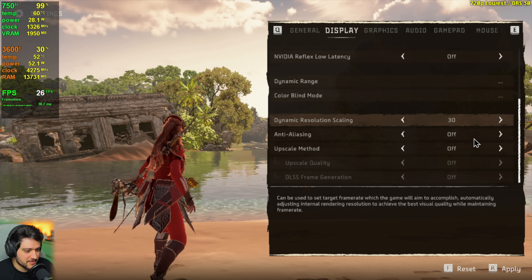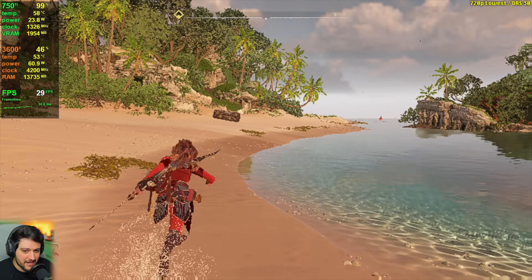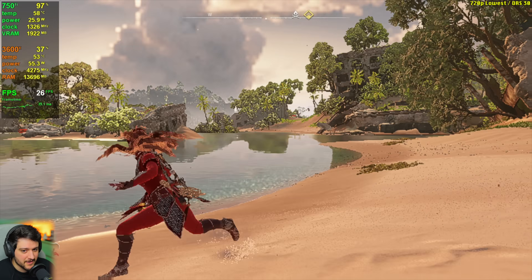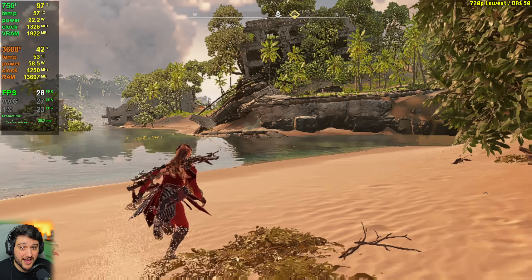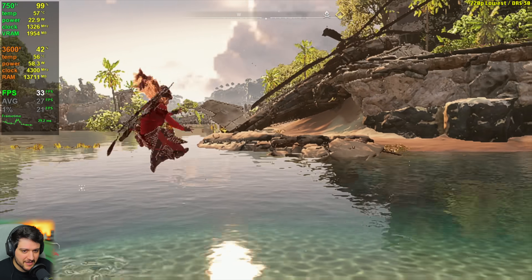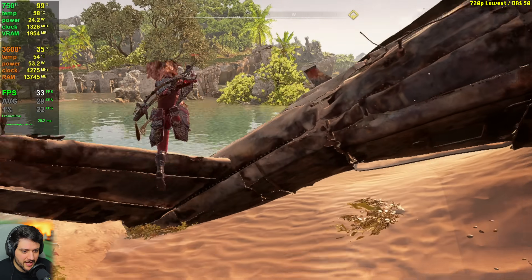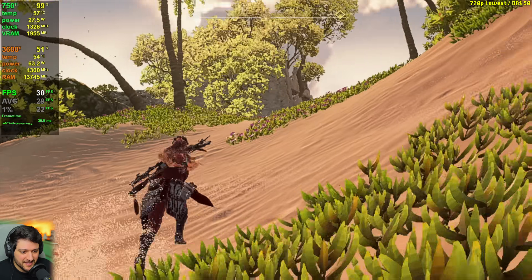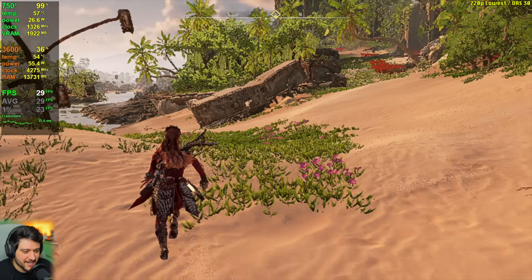Let's try to use dynamic resolution scale to bump it up to 30 frames per second. Yes, it can — we're now at 29, 30 FPS most of the time. This is now playable in terms of FPS, though it still drops into the mid-20s at times. The visuals look like crap now — everything is super over-sharpened and pixelated. Dynamic resolution scale is probably lowering it to a really low resolution to achieve 30 FPS, and even then it can't really hit 30 all the time. This is probably like 360p — kind of looks like 360p, but I have no way to know the actual resolution right now.